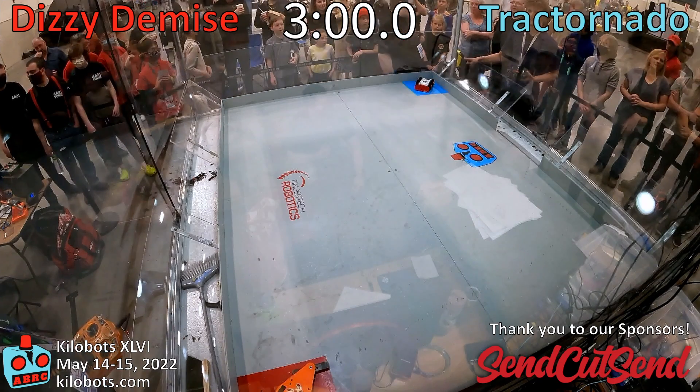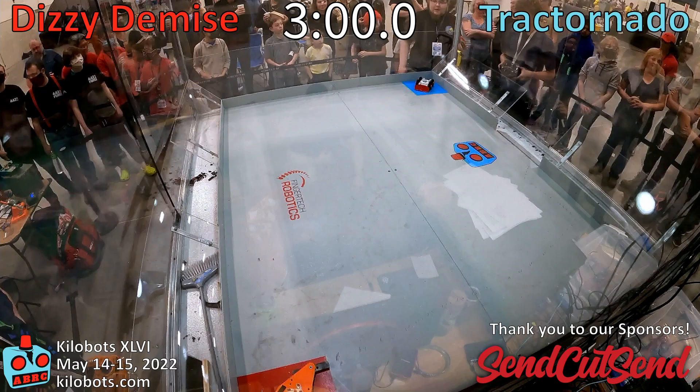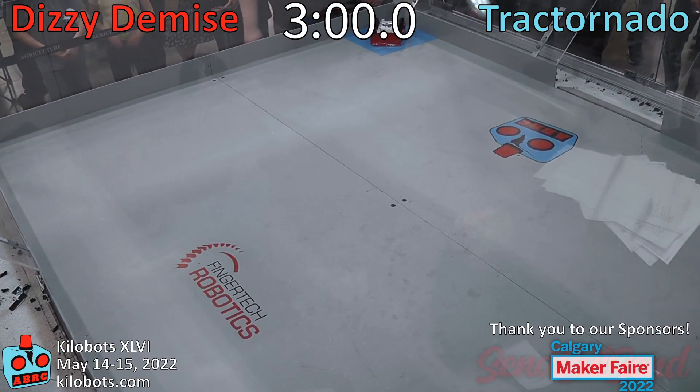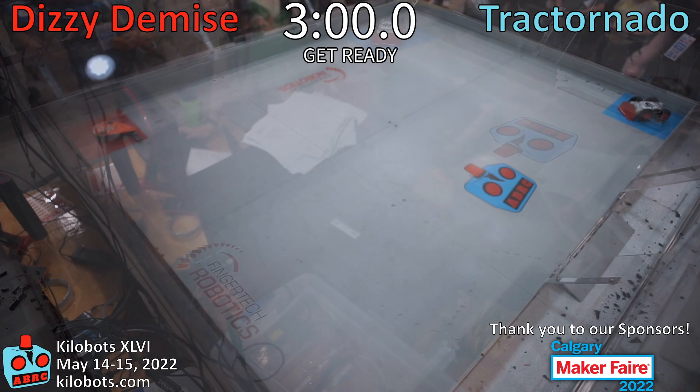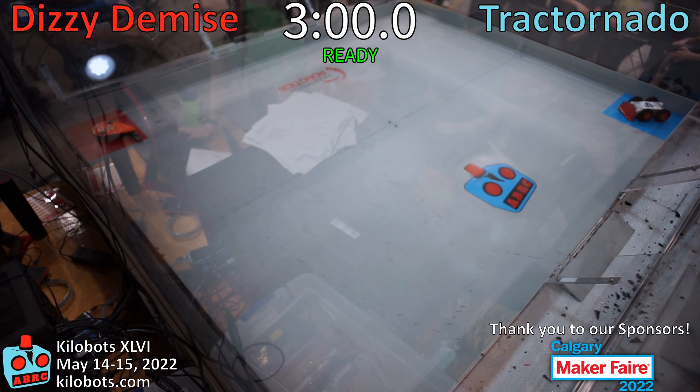We're going to have Track Tornado and Dizzy Demise. Track Tornado is the one with the red wedge and the blue square, and in the red square we've got Dizzy Demise, who is a horizontal spinner.